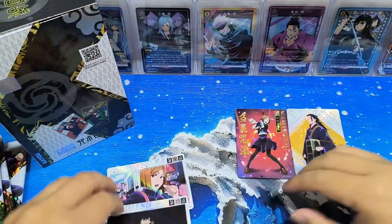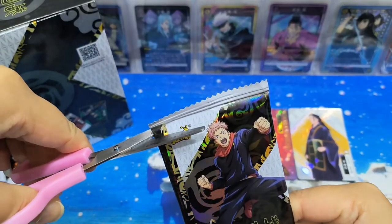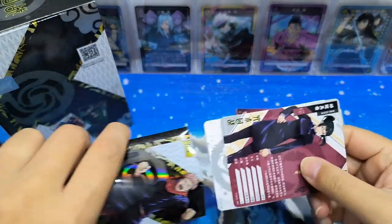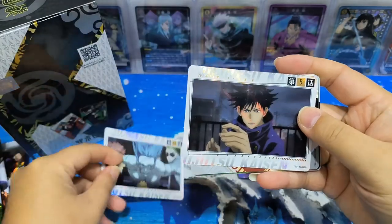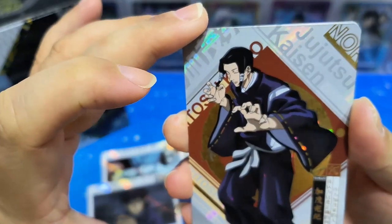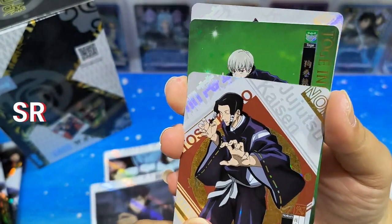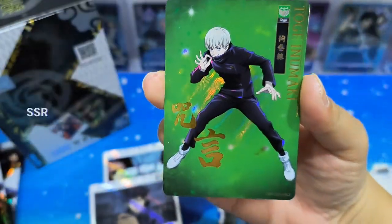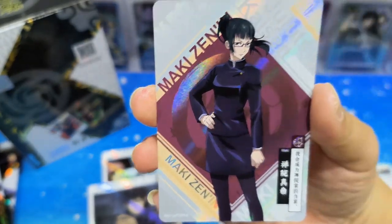Let's put it here. This is the front - these are the fighting scenes. This is a SR card - very nice. This is Toge, which is a SSR card. And Maki, this is also a SSR card.